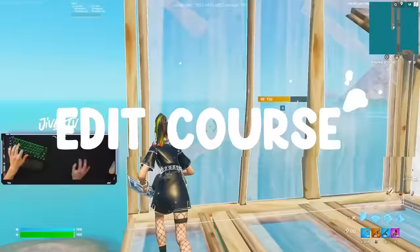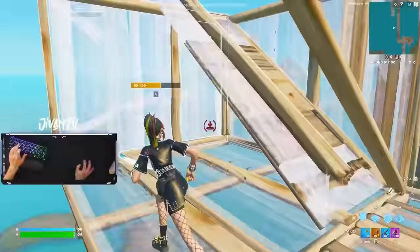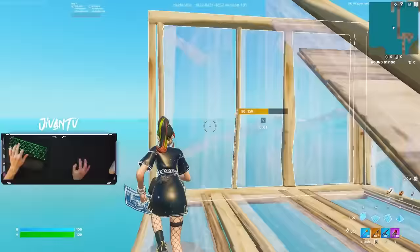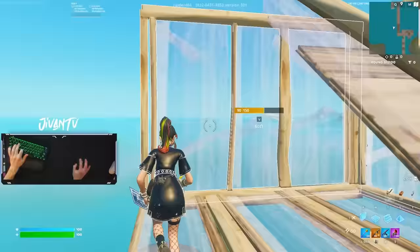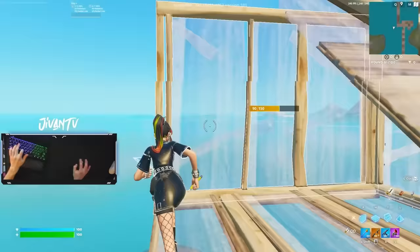Next up is another building drill where we're going to practice editing a ramp and placing walls and just staying consistent with this. Being able to consistently do specific drills like this without messing up is crucial to getting consistent mechanics. I could literally do this for like 10 minutes straight and only mess up a few times.